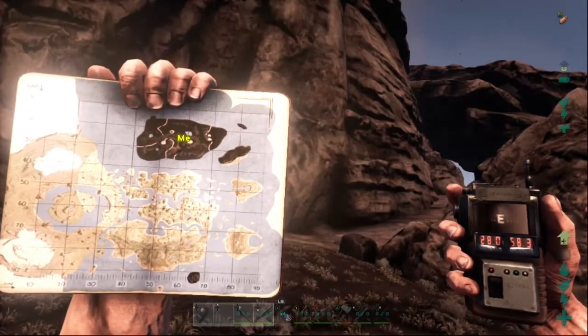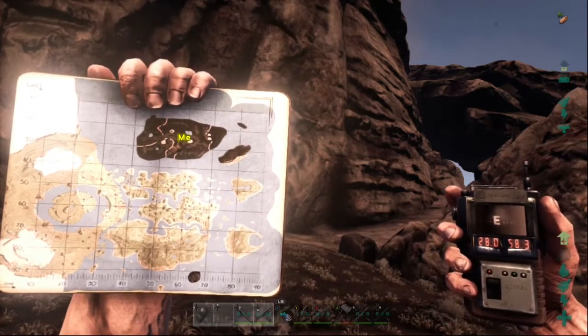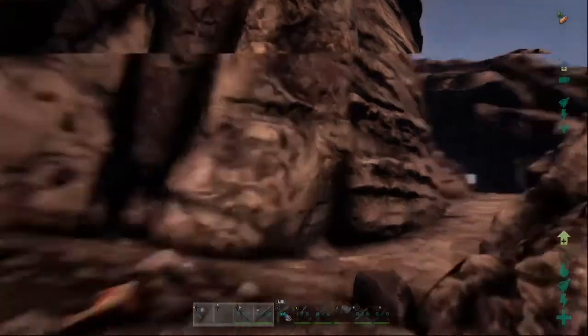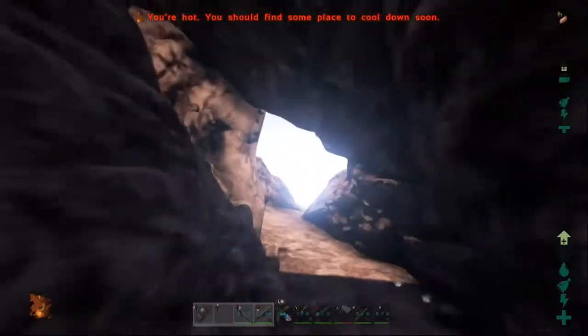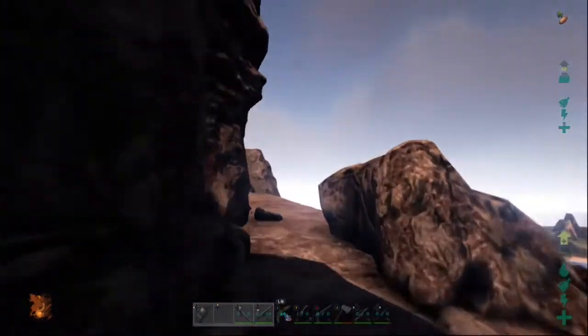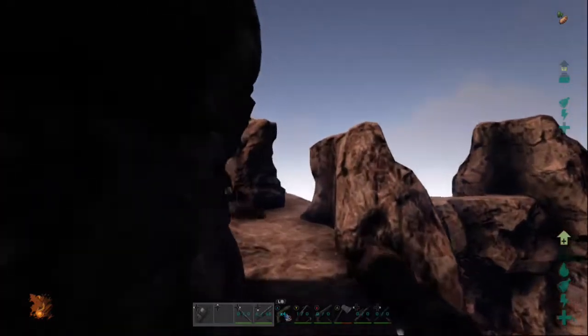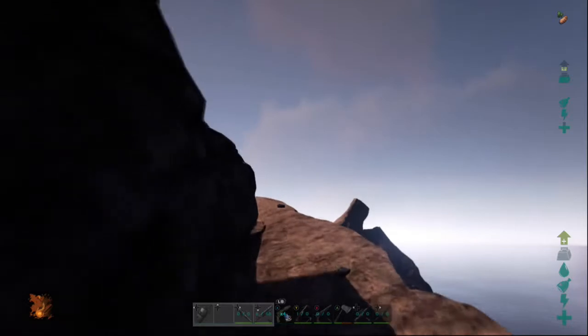Base location number five is one of the best base locations — that's 28.0, 58.3. It is a long, narrow path where you could take Gigas and Rexes all the way up. The big thing about this is it's the only way up other than air. You could wall or gate it all off, and it would take people a ton of time to get there — so you'd probably be able to kill all their dinos by the time they reached the top.